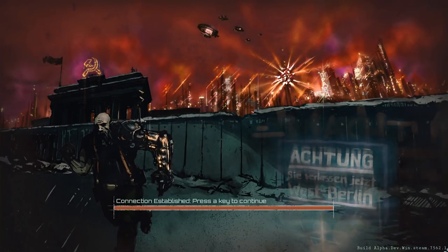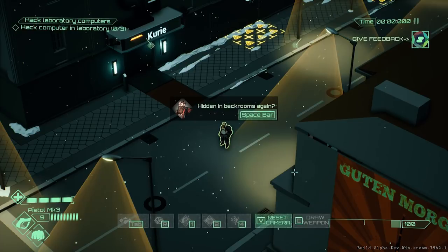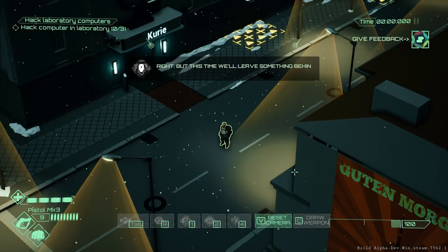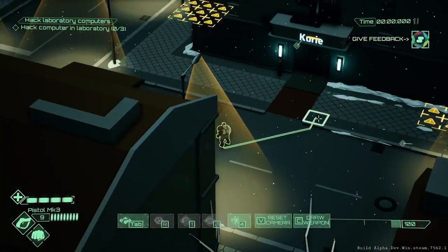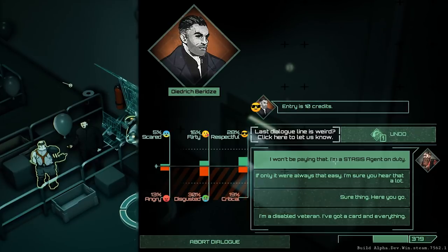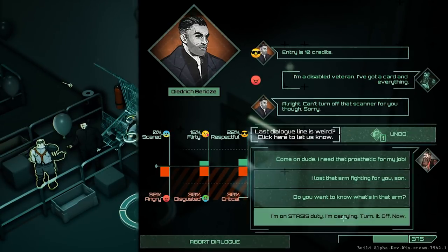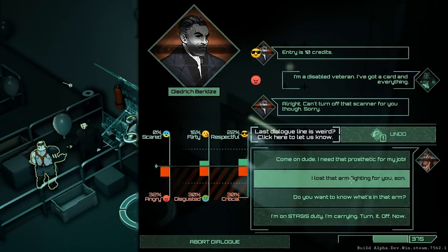Let's start off with the basic stuff. Alpha 3 launched back towards the end of September, and it brought a lot of small but notable additions to the game. This included better camera functionality, including more cinematic camera angles during the post-firefight instant replays, as well as other things like more comprehensive tutorials, basic training scenarios, rebindable keyboard controls, and other general quality-of-life improvements.